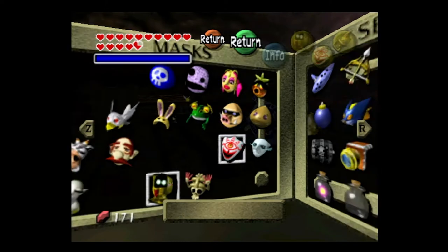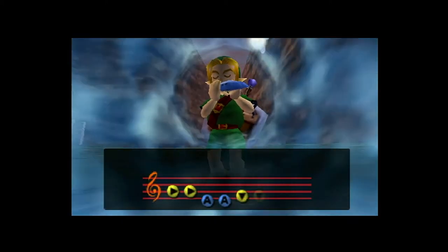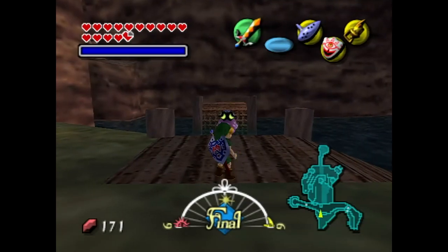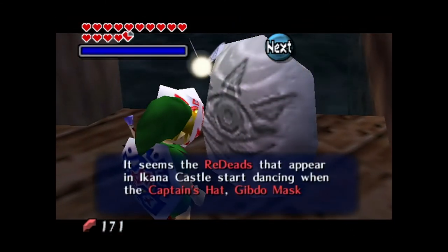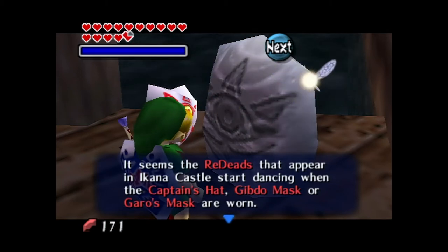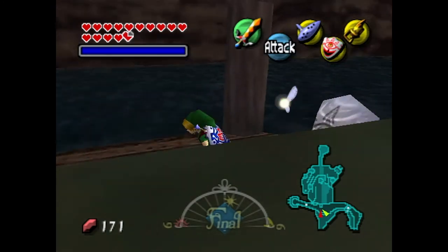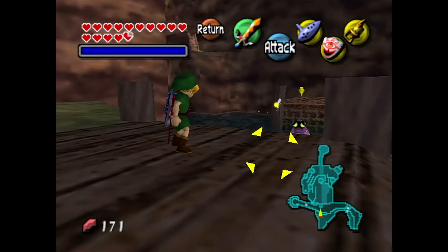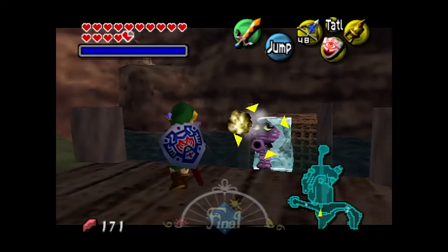The game has a very small screen right now, so we advance time to dawn of the final day to get glorious 240p instead of a tiny display. A stone statue then tells us that the re-deads appearing in Ikana Castle start dancing when the Captain's Hat, Gibdo Mask, or Garo's Mask are worn — though that doesn't change things much. We have two of those three masks; we haven't seen the Gibdo Mask yet.